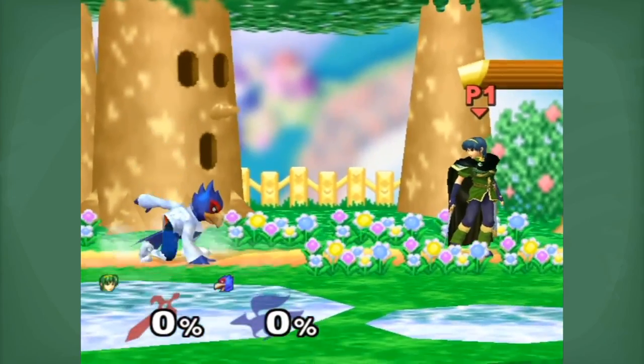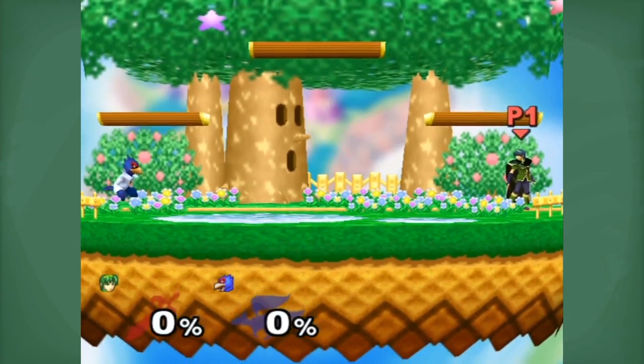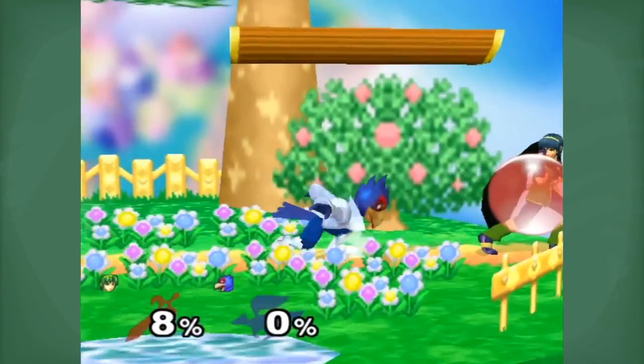Now when you laser, take a good look at the distance between you and them. This determines how you want to approach the neutral game. At super far ranges, you can simply jump towards them and laser again. This is pretty self-explanatory.